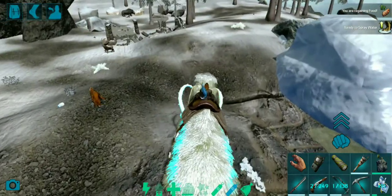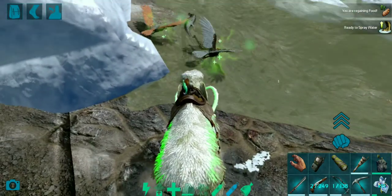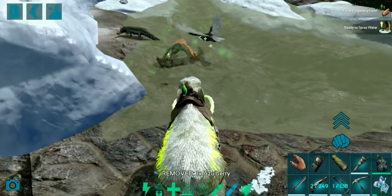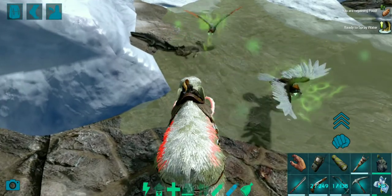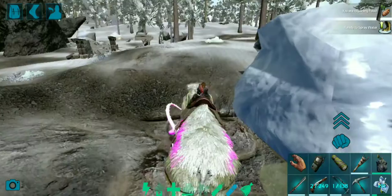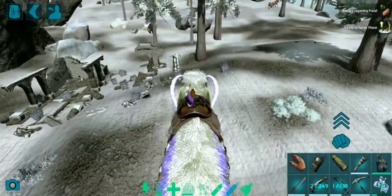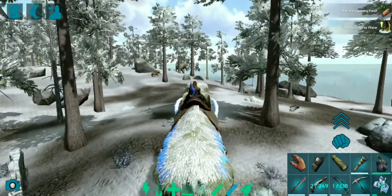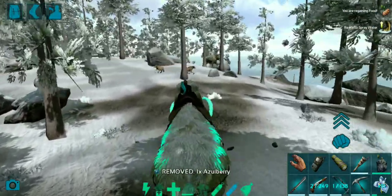When you go up to a creature, normal attacks are still there and you can just use those. But when I swipe upwards — or use the multitap — that activates the water spray. I need to find some kind of stationary target to demonstrate this, so I'm going to run over to the Chalicotheres or that mammoth over there.